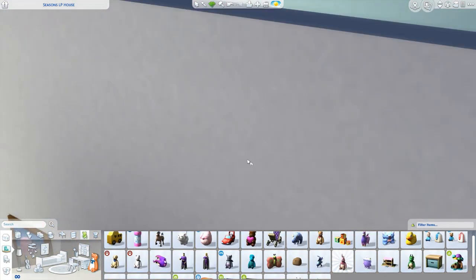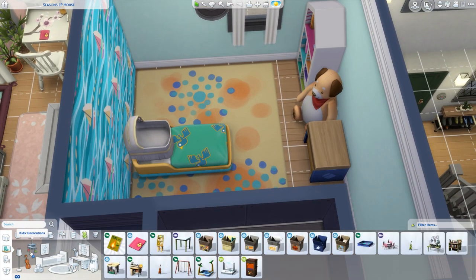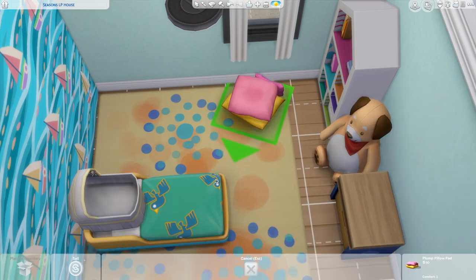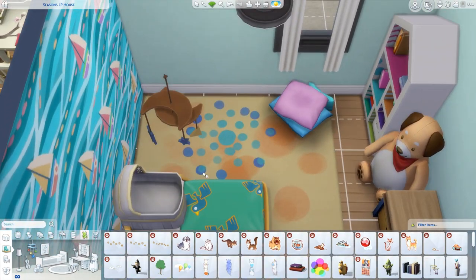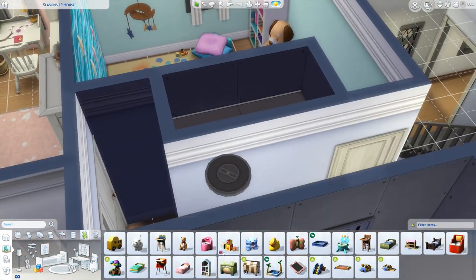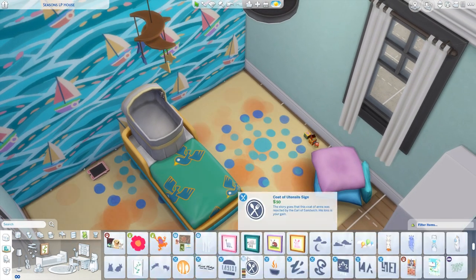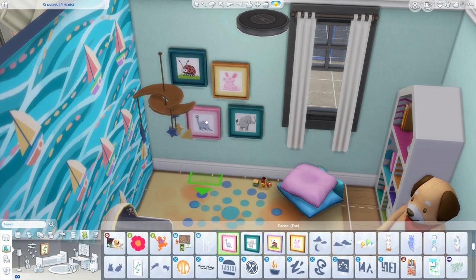We kept it pretty simple - just a bookcase and a giant stuffed animal. That giant stuffed dog would be creepy as hell because I tried to aim the eyes away from the bassinet and from where the child would be sleeping, but it's kind of staring directly at them. That's going to give you nightmares - you've got this giant dog just staring you down. I was trying to choose appropriate items, like those little hanging pictures on the wall - I really love those photos, but a baby or toddler won't really have that.